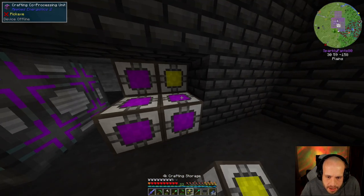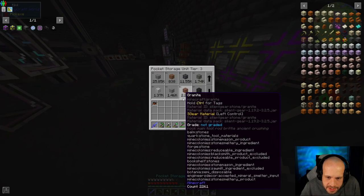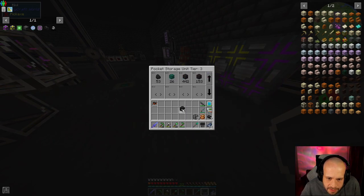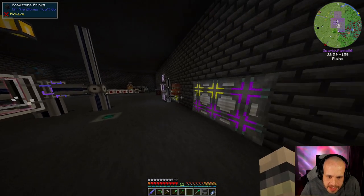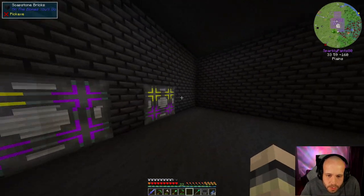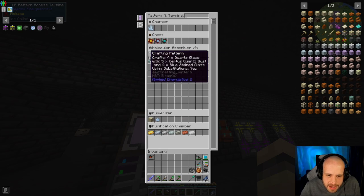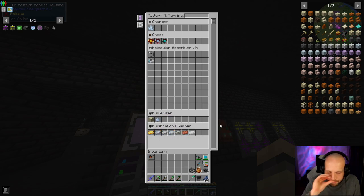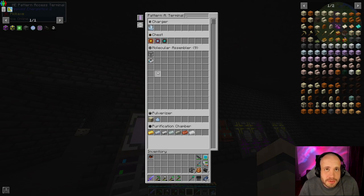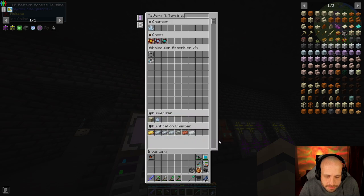We add in our actual crafting CPU and this can go in here like so. Perfect, then we just need a couple of bricks to hide things away. Good, and we've got multiple crafting CPUs now. That was one of the main things I wanted to get done today — get that set up. Our charger — we've got that. A purification chamber — we've got that going.